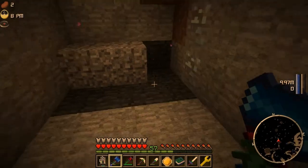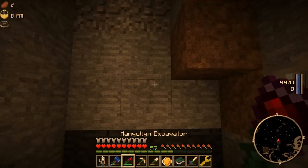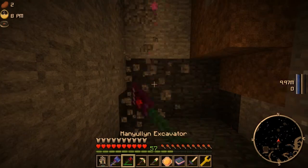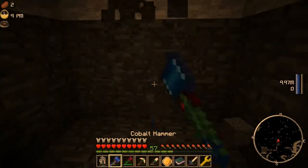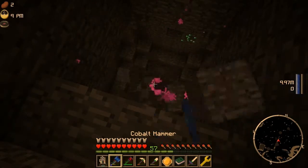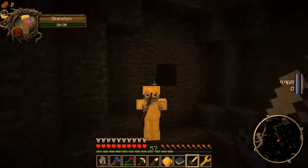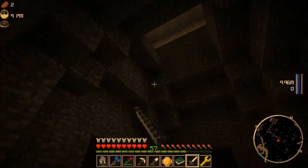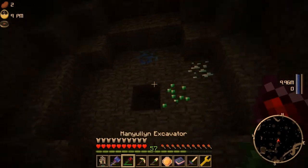One thing to note: the minimap doesn't show the one underneath you, only the ones directly on the same level. Those circles aren't exactly where the sphere is — it's where the hole is, so it might be huge. Like right here, I already hit another one — it might be on the floor below. You don't necessarily have to look for those big circles; you can just start randomly digging. And look — we just found some emeralds in there! We actually got all three: lapis up there, emeralds, and diamonds. That's a lucky find right there.